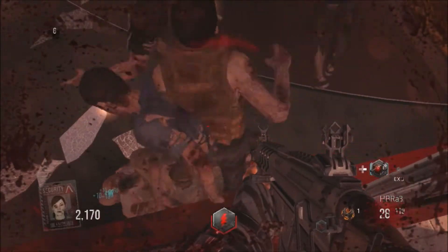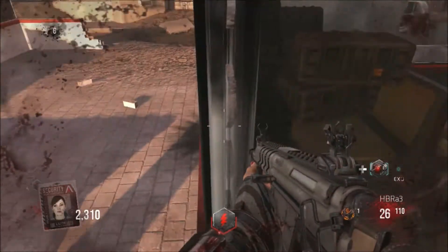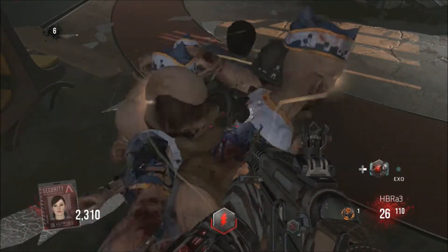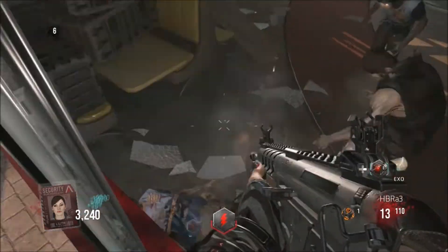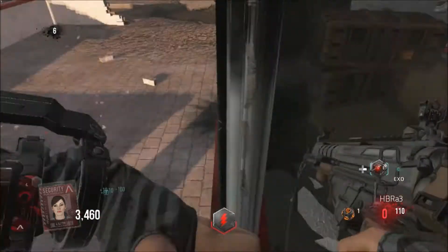I kind of messed up right here, I just have to move back a little bit more. Don't get too close — if you get too close to the zombies they start attacking you, so go back a little bit. After that you're in the glitch. Really easy, and you can rank up really, really high.